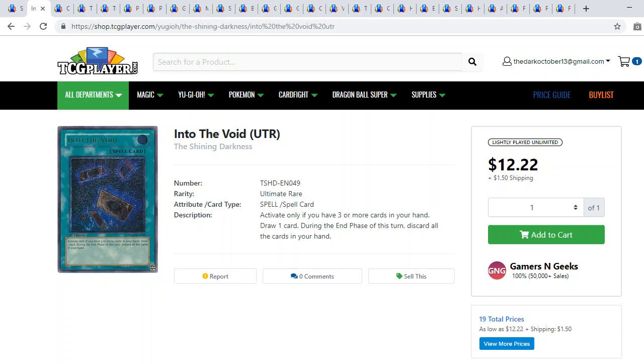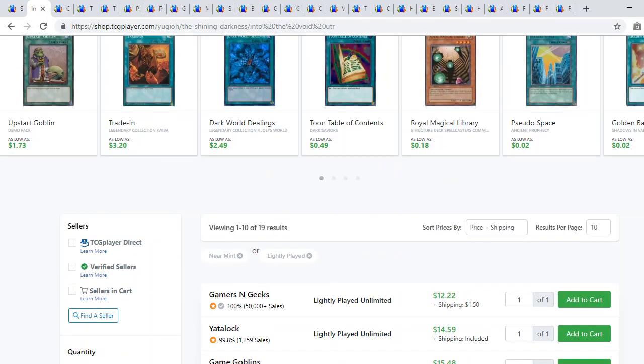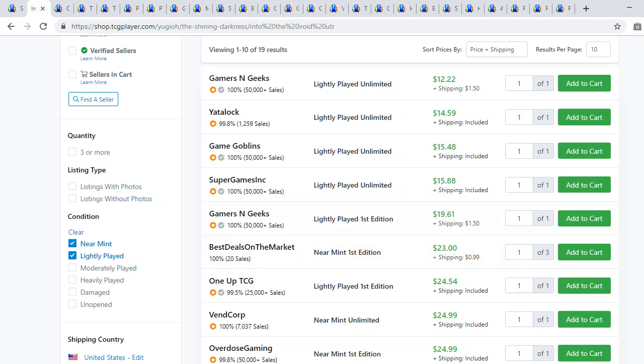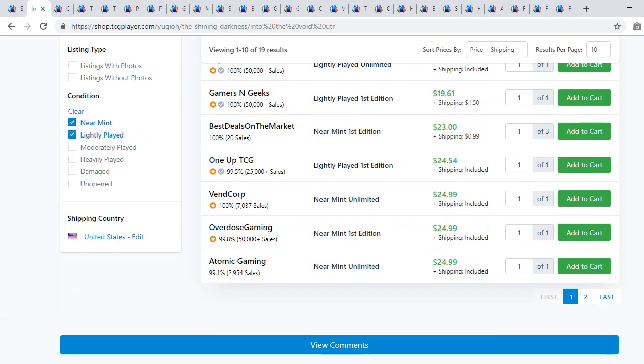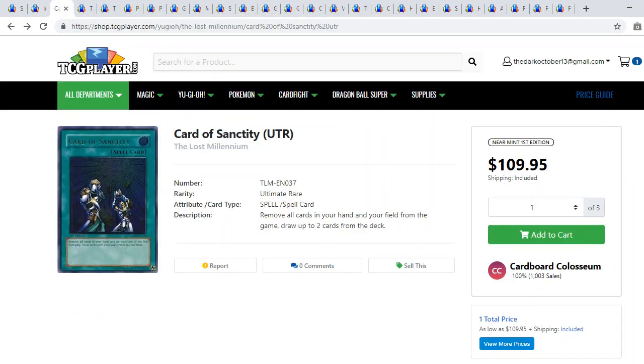Moving on to Into the Void, Ultimate Rare. There are a couple of ultra rare reprints and then the ultimate rare, which is always the best. It's kind of gone up lately — there was a time first edition ultimate rares were sitting at about ten dollars, but they're sitting at almost twenty now, so the cheapest first edition is in the twenty-one to twenty-two dollar range. It's still a very good card if you're playing Dark World, Burning Abyss, or any super-turbo draw-heavy deck.